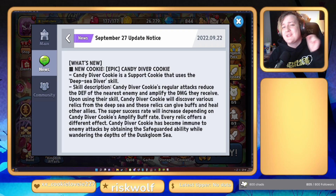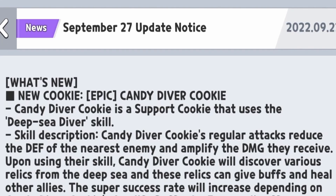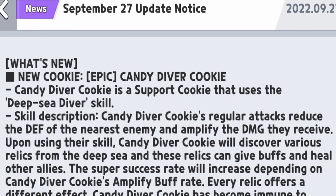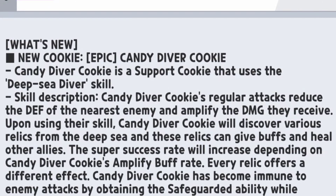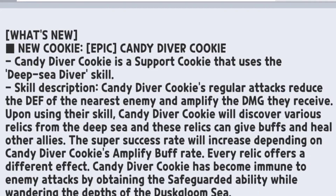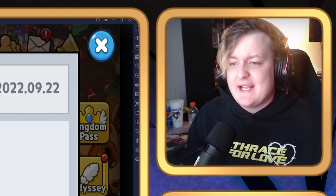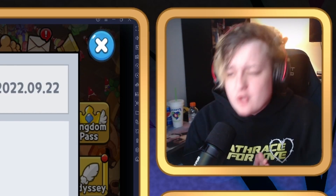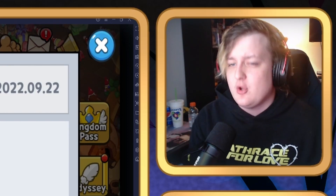Starting off with Candy Diver Cookie — judging from what I can read from the skill, he seems kind of like Eclair because his regular attacks will lower the defense of the nearest enemy and amplify the damage they receive, just like Eclair. He also heals and gives buffs to your team, but the buffs he gives are dependent on the amplified buff stat. It's a random chance of what buffs he gives, which I'm not sure how good that will be — we'll have to see the rates in game.